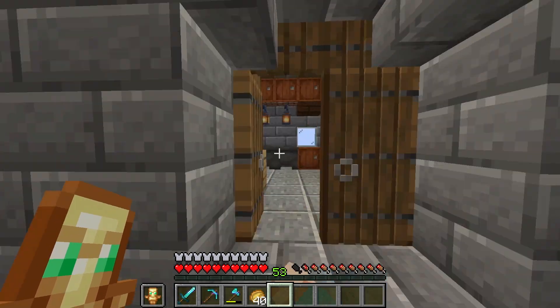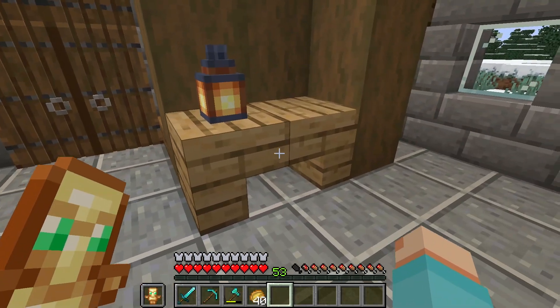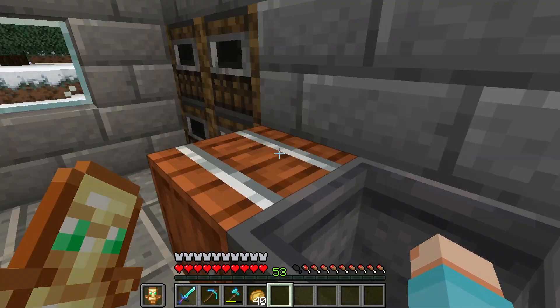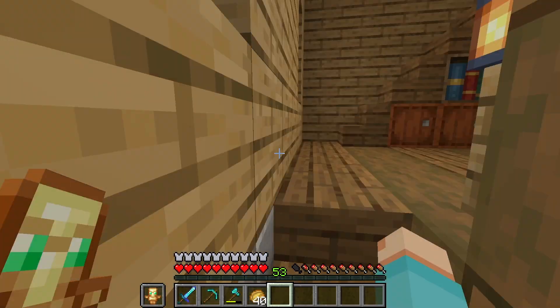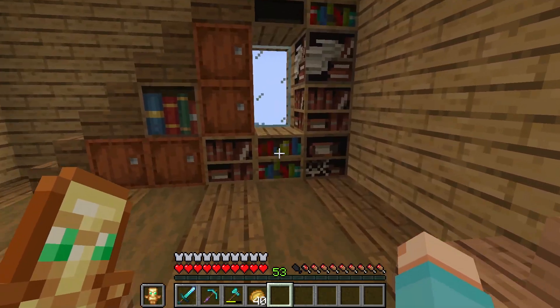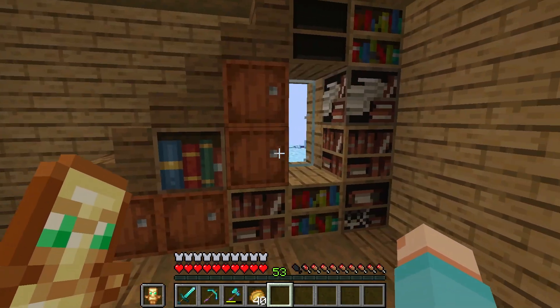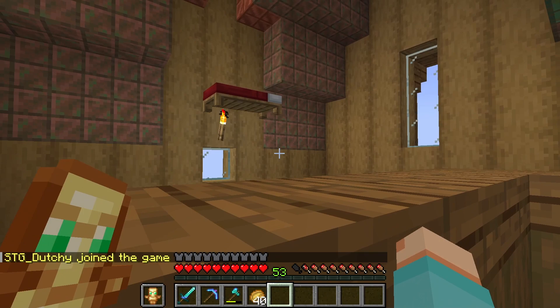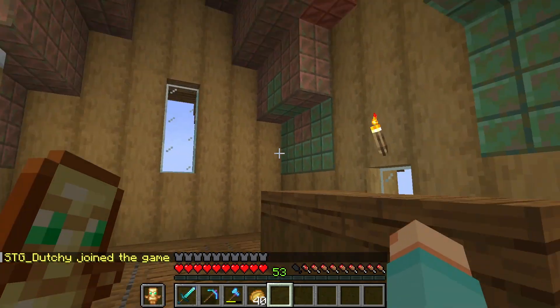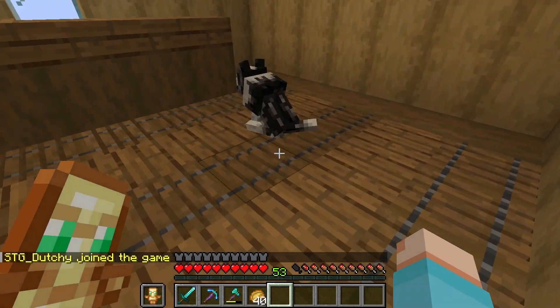I've done some decorating on the interior. I've got a kitchen thing going on here, a little side table here, furnaces. I've got a little reading corner up in here — I need to get some carpet but I don't have sheep. Bookshelves and stuff. Then up here there's not much going on. I've got the bed up here, out of the range of monsters. Got my dog.